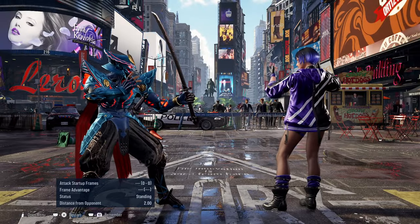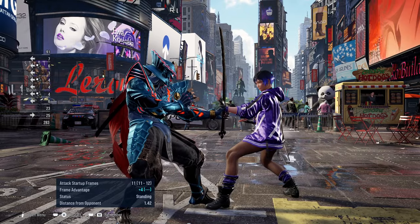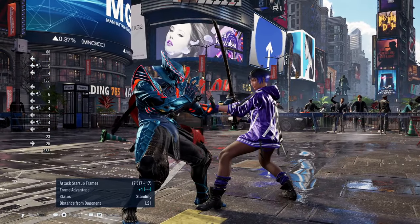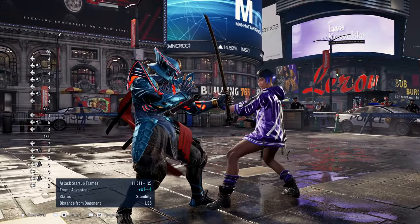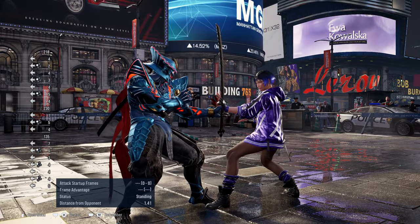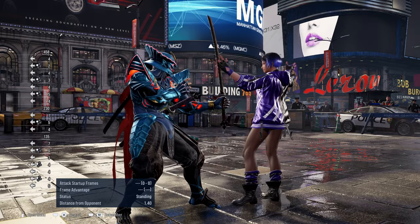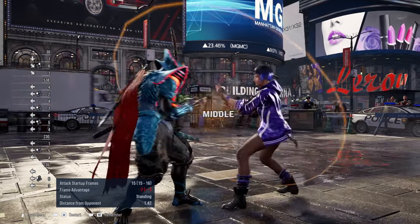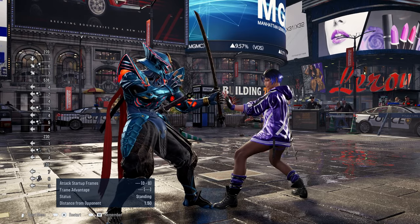Your other spinning weapon move you should be using is back 1. Back 1 is only plus 1 on the first hit on block, but on the second hit on block it's plus 4. You can use this to try to trick them into your best moves. For example, you can try using your down forward 2 to catch them off guard if they attempt a launcher.